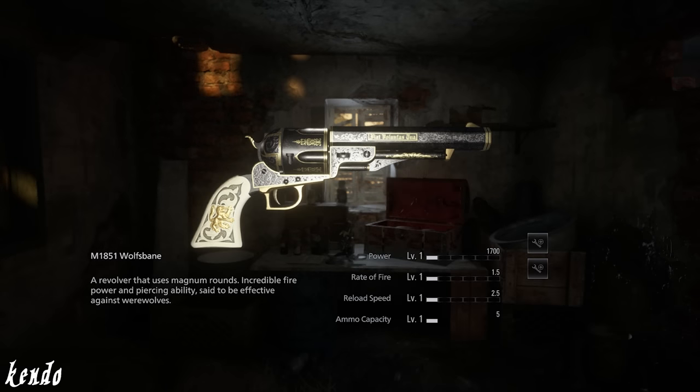Upon acquiring and examining this weapon, its description reads: Model 1851 Wolf's Bane, a revolver that uses magnum rounds, incredible firepower and piercing ability, said to be effective against werewolves.